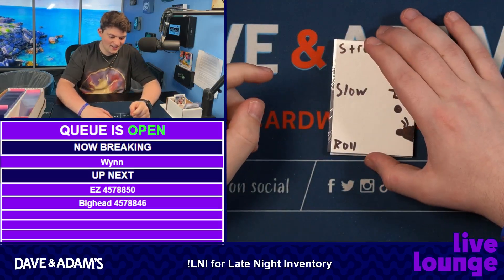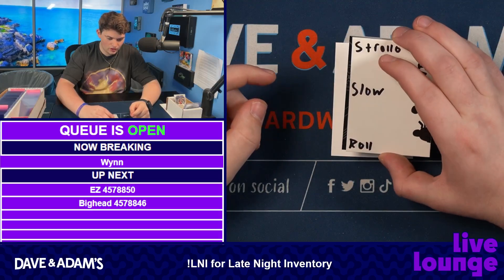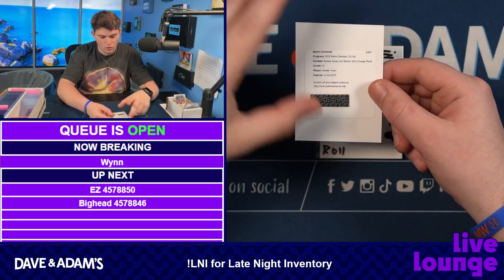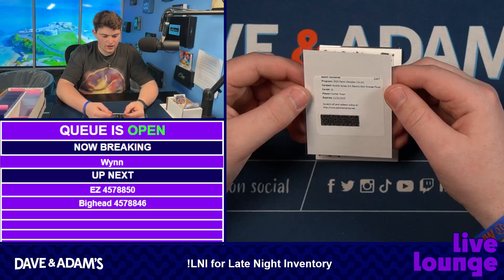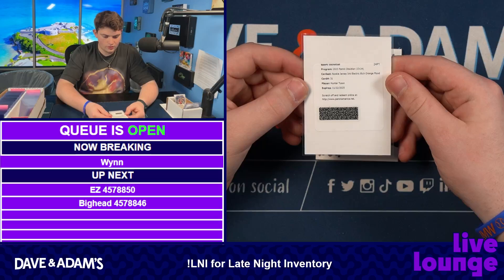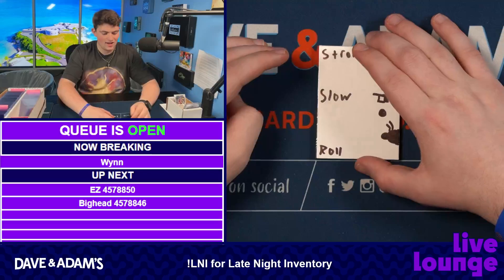We're gonna go Dempy first because this is an RPA — Hunter Tyson on the rookie jersey ink, electric orange flood. So we got two patch autos. That's nice, very nice — Hunter Tyson, very cool piece. Should be to 99. Great pace, alright — RPA time.